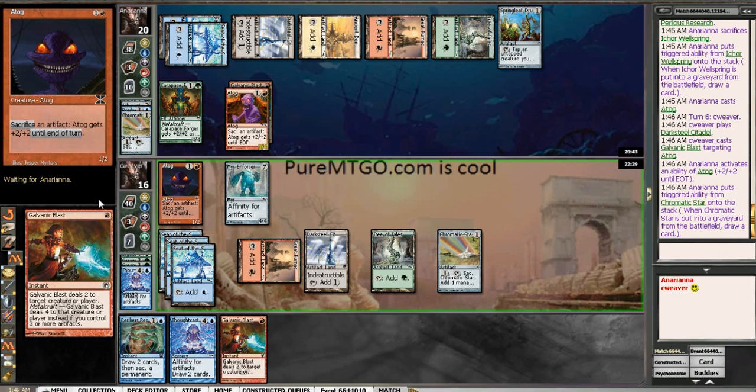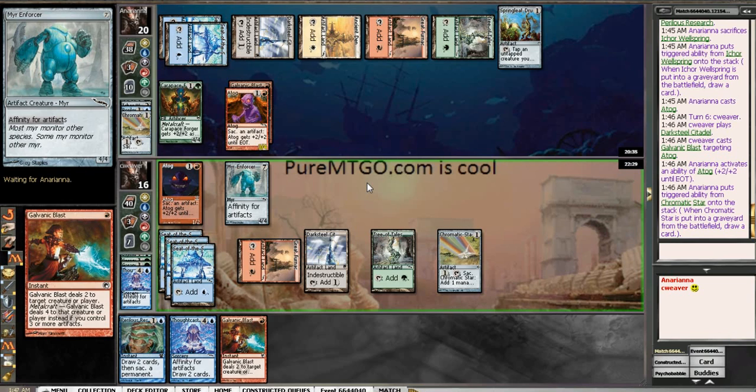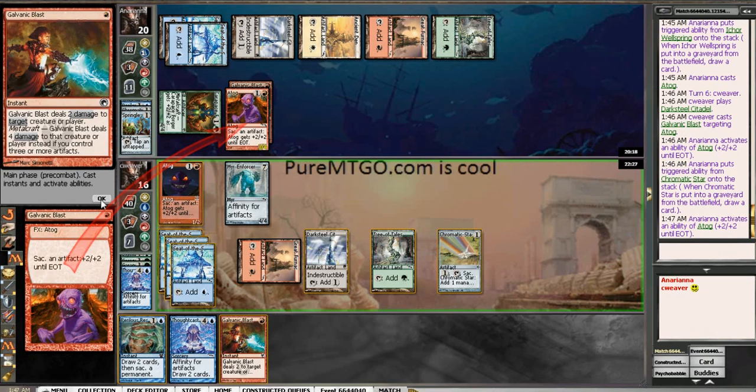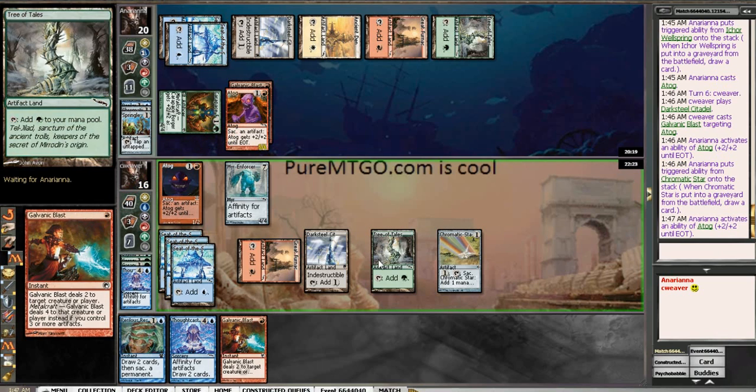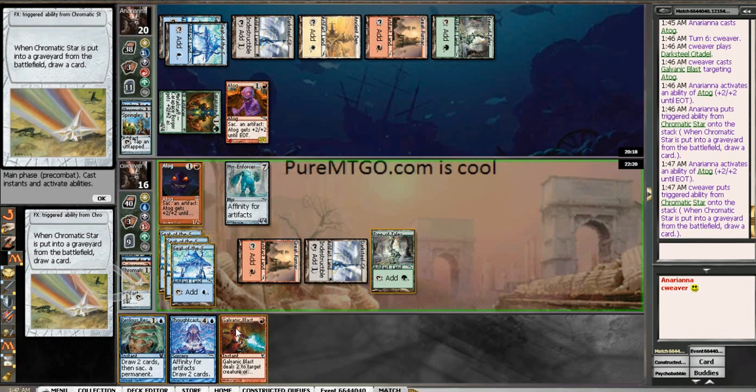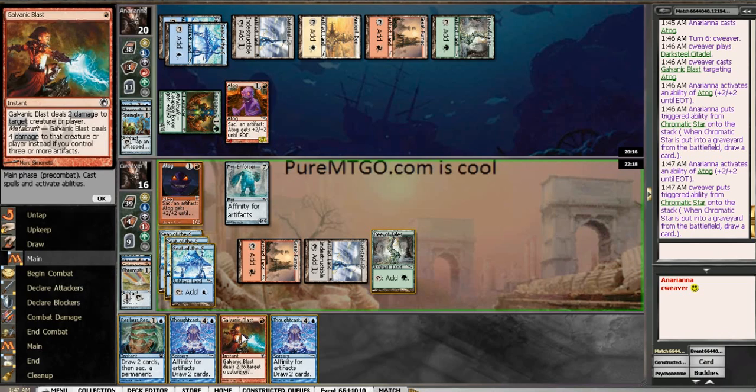So there are two lines of play here. He either defends his ATOG by sacrificing another artifact, or he just lets it die. Neither one is actually particularly good for him, especially right now. Let's draw a card and then do it again.